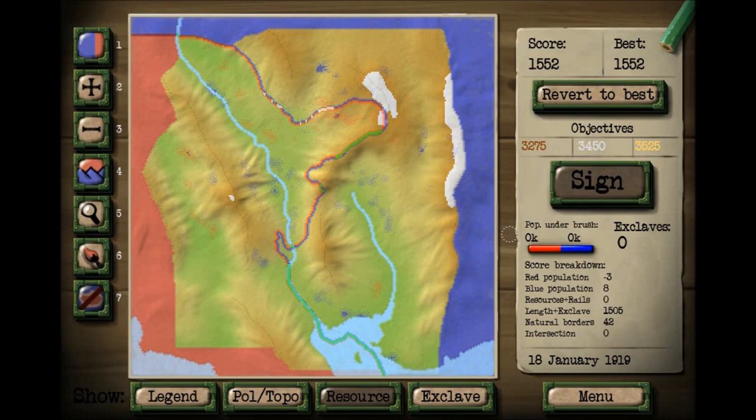On the right side is where the gameplay objectives are. You are scored in this game, and you want to get a gold score. You have three score objectives: bronze, silver, and gold. Once one of those objectives has been met, both parties of the leading countries will agree the border is fair enough and sign the treaty. Or you can really detail it up to be a great map and get that gold star — very rewarding.